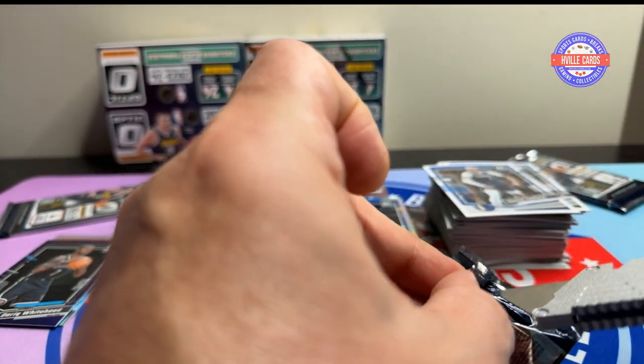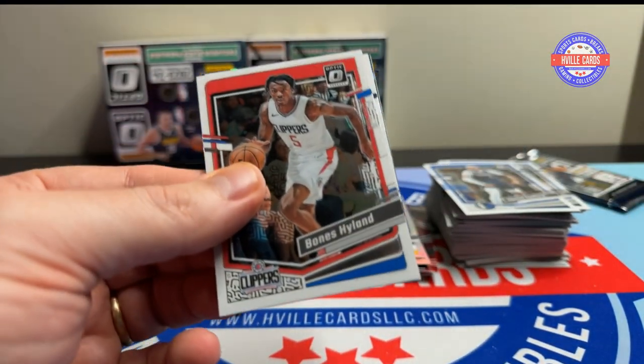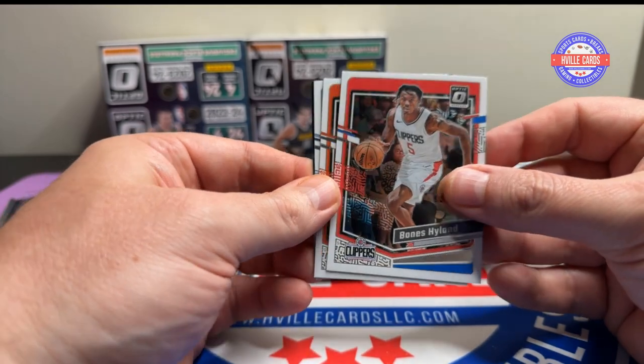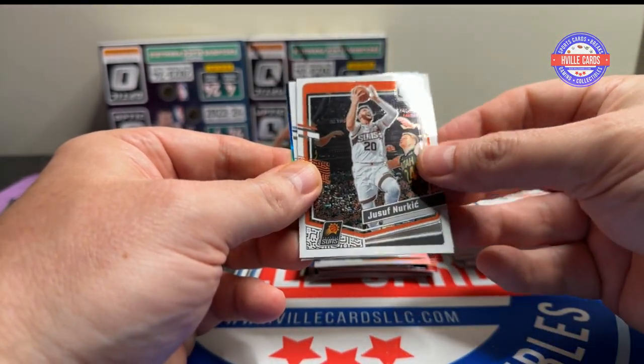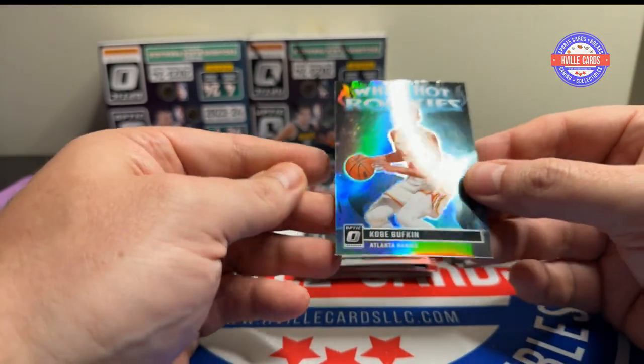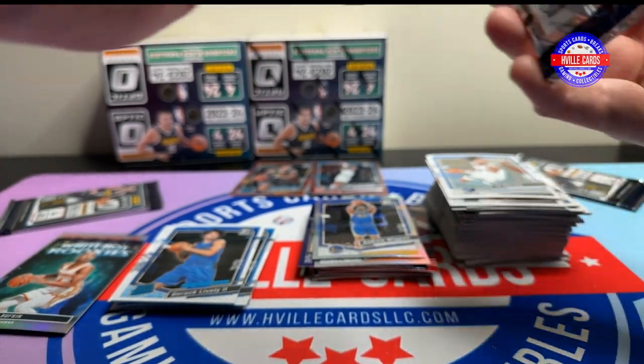We are not getting very lucky. We at least get a base of Wimby. Bones Highland, Joseph Nerkic — whatever — Jean Morant, and a Kobe Buffkin White Hot Rookies. Three packs to go.